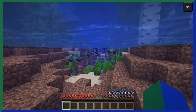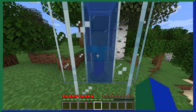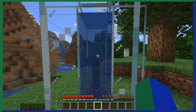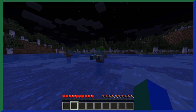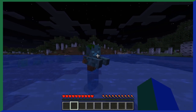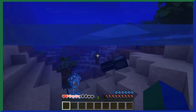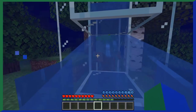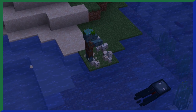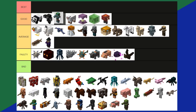Drowned were added in 1.13 and are essentially underwater zombies. If a zombie is submerged for 30 seconds, it starts converting into a drowned, fully becoming one after 15 seconds. Drowned and zombies do have differences — drowned look cooler, and they have a chance to spawn holding a trident. If you kill a drowned holding a trident, there's a small chance it will drop one, making drowned the only way to get a trident. One more bonus: drowned will stomp on turtle eggs and attack baby turtles. Drowned are a good tier.